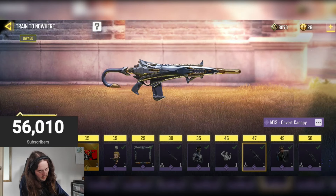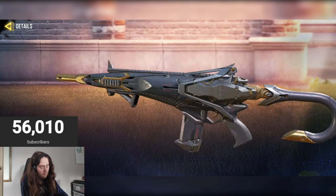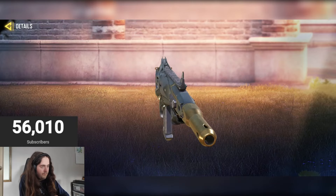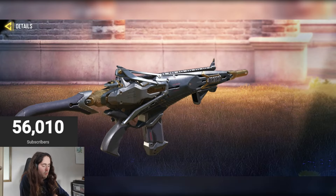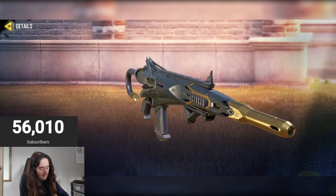Then we have the M13 Covert Canopy — one of my favorite M13 skins. If you have a mythic or legendary for it then I would definitely use this. It's obviously themed after an umbrella and it's really really nice, with a nice iron sight as well. Highly recommend checking this one out. Seven out of ten — probably the best gun skin in this battle pass vault.